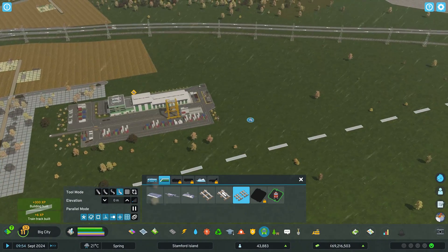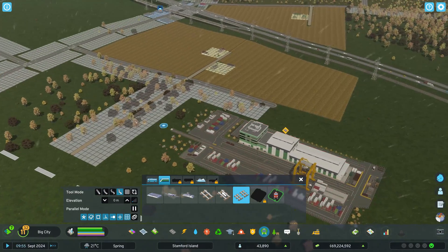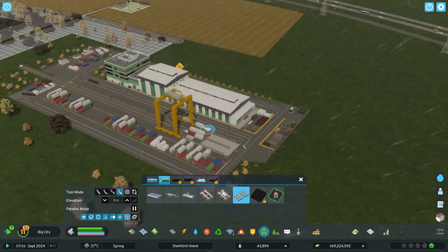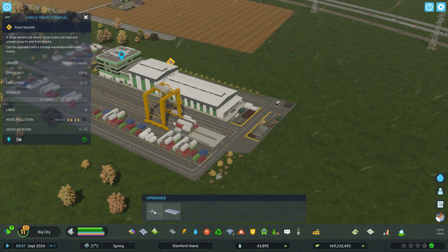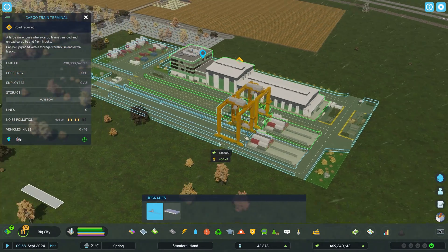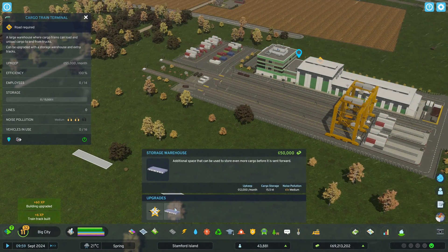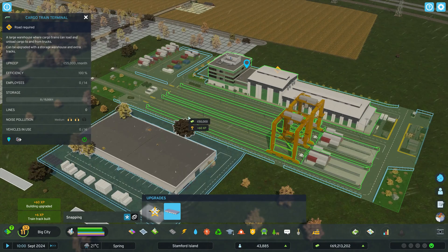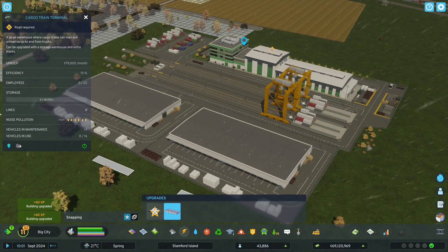We're going to build a train track connecting to it, but there's a little bit of a problem — the train track only comes out on one side of the station. We can upgrade this to add another track, but that still only comes out on the other side and doesn't go the other way. We can also add a storage warehouse that will increase the storage, and you can add multiple of those as well.